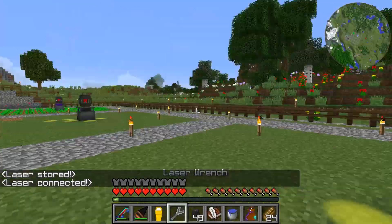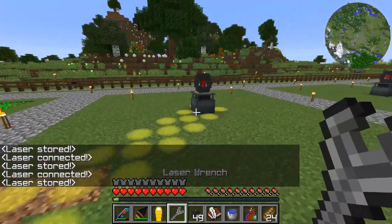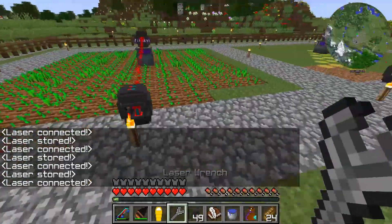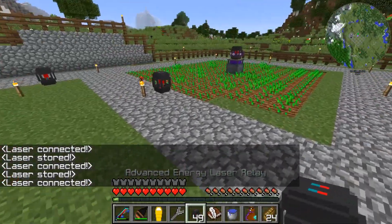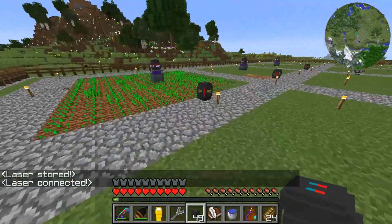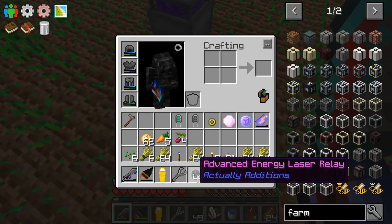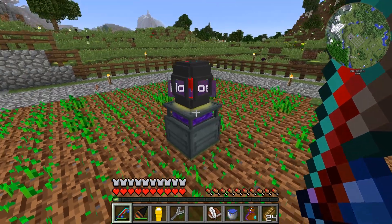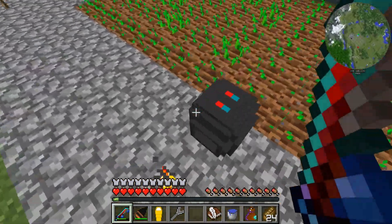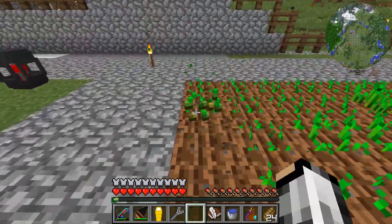So like this guy and that guy, and this guy and that guy, and this guy and that guy — that's how you have to do it to get the power to run. I'll have to figure out a better way — I may throw these underneath the floor here. There's actually even an item transfer version of these that'll transfer items instead of power, so I may look into that as well.